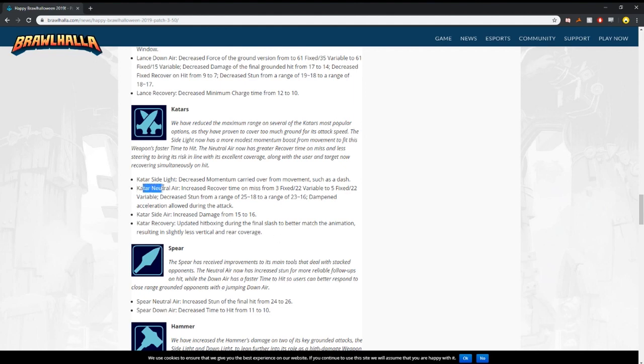The next thing is Qatar neutral air. This one I actually didn't expect — I didn't expect the nerf at all. But increased recover time on miss: from three fixed, twenty-two variable, to five fixed, twenty-two variable. Decreased stun from a range of 25 to 18, down to a range of 23 to 16. So basically you have less stun, meaning Qatar nair into d-light — is that not true anymore? Actually I think you can hit it true maybe once if you hit it perfectly. It's very inconsistent now — it's like a two-stun or two-dodge window in between. The nerf to d-light now means dex doesn't play a factor in that.